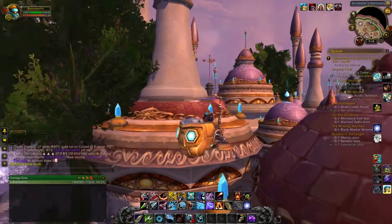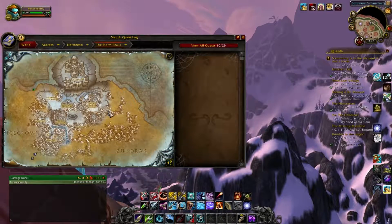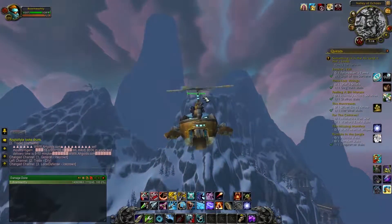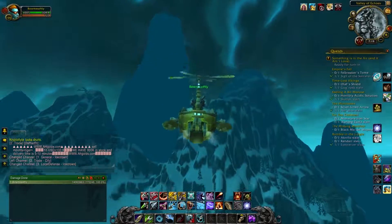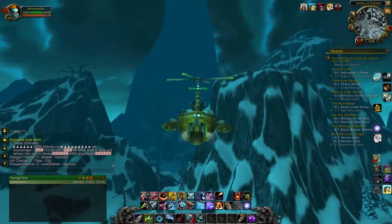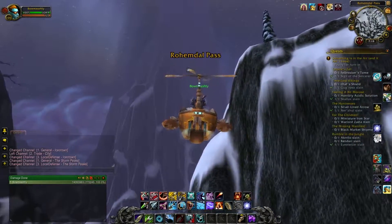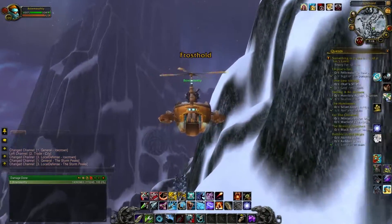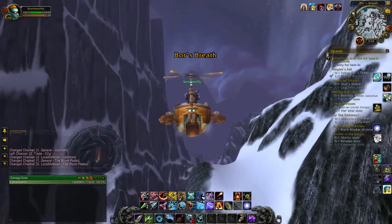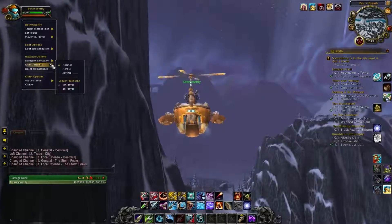I'm going to show you how to do that. First, you want to fly to Ulduar, which is just in the Storm Peaks in this general area. I usually just fly to Dalaran — I know it's kind of annoying with the speech — but it's probably the quickest way for me to get all my alts there at one time. This method is already out there, but essentially you want to use one character who can clear the raid as fast as possible — we'll call it the save character.